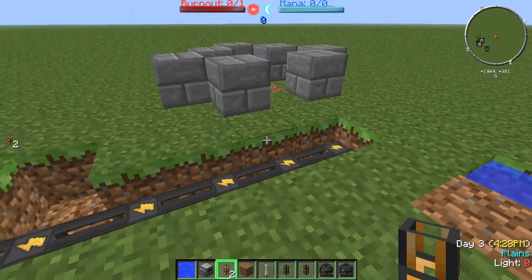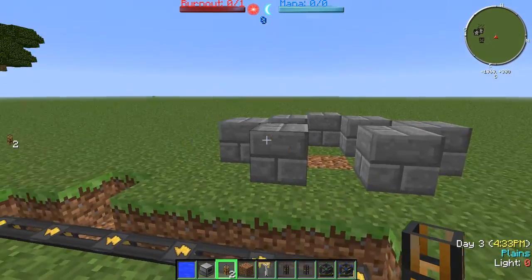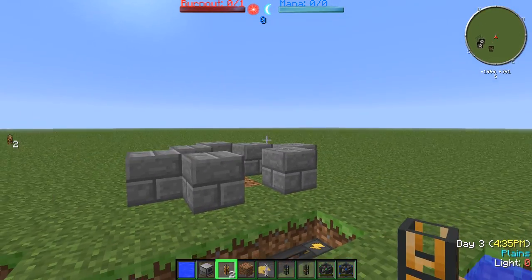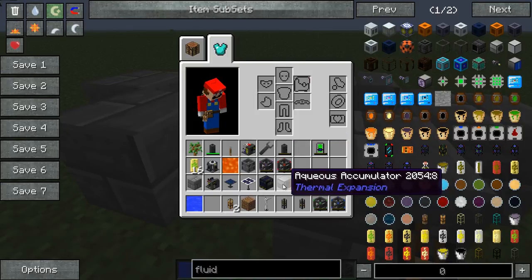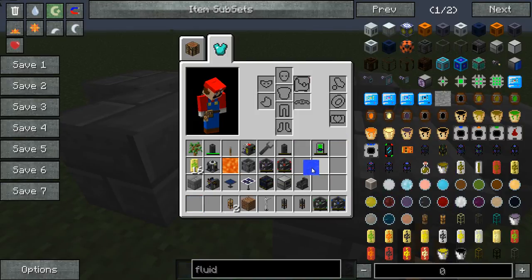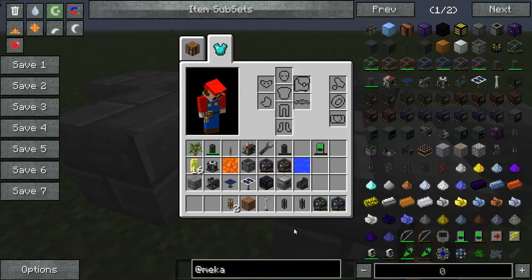Hello YouTube and welcome to another episode of Let's Learn the Mods. Today we're going to be covering Mekanism. What Mekanism does is it adds a ton of neat things to the game, such as factories which can process your ores in a line, kind of similar to Thermal Expansion, but can handle more processes at once. It adds energy cubes,